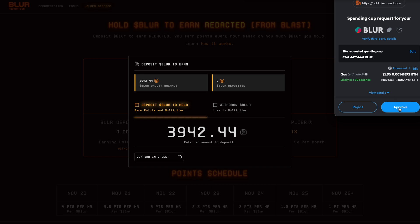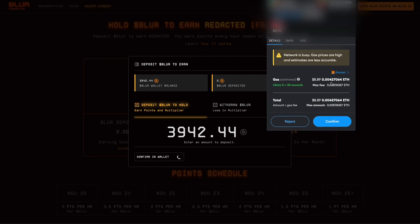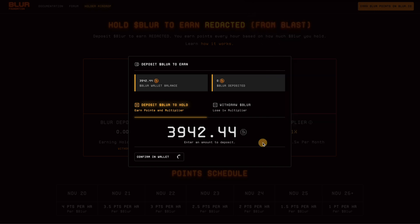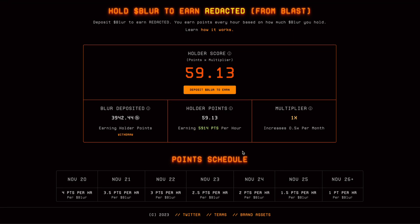I paid a three dollar commission, then another eight dollars — about eleven dollars total in commission. Then my Blur tokens were sent to the website and I can see in real time that I get a score. Here are my Blurs, the holder points, and the multiplier. In comparison to the Blast platform, on the Blur platform you can withdraw your Blur anytime you want.